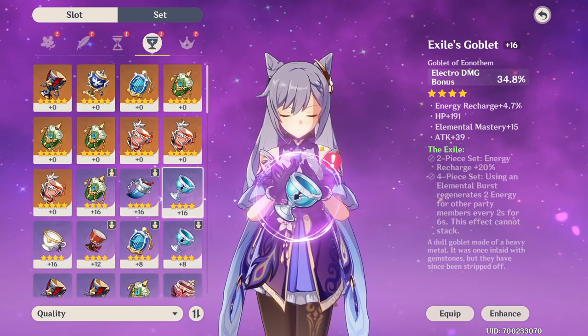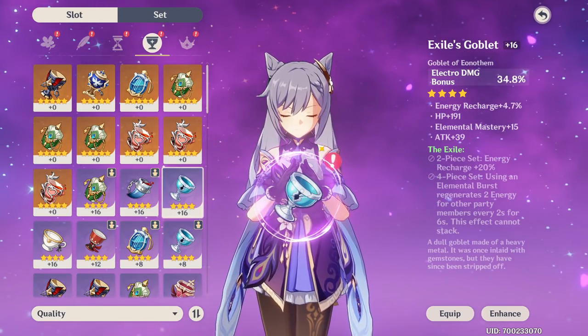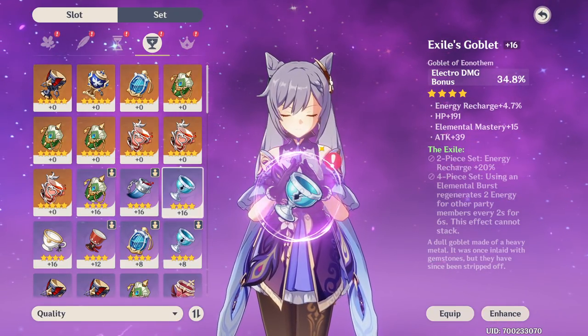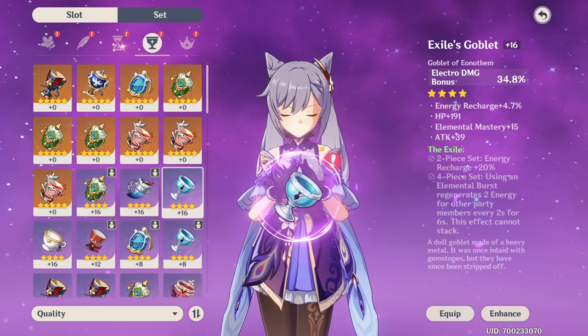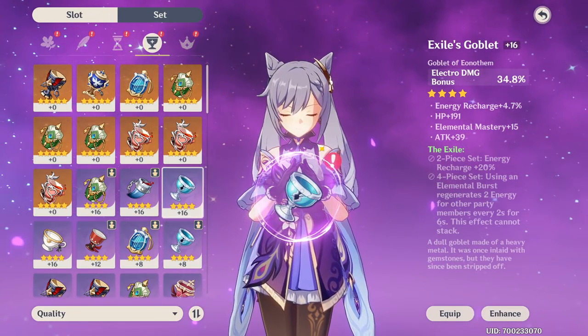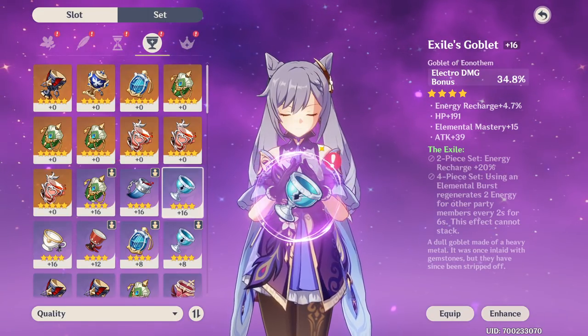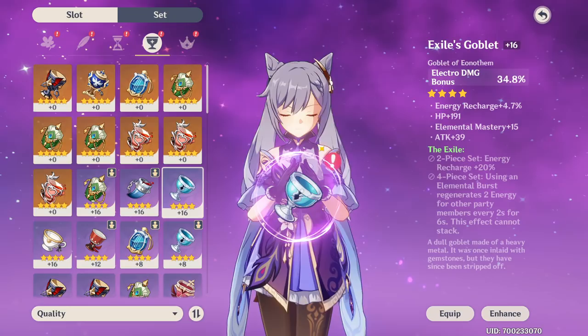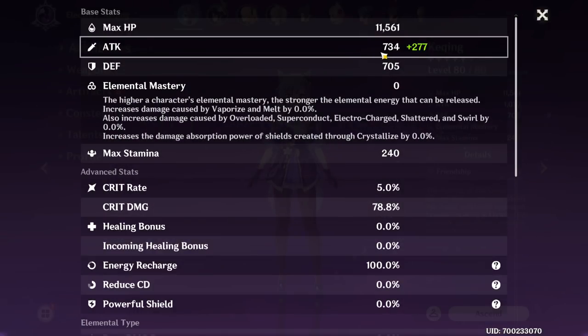She even imbues her basic attacks with Electro after doing her E, so she can do mostly Electro - you'd think automatically Electro Damage Bonus is best. But if you weren't aware, like I wasn't for a while, the Attack Bonus actually just adds on to your base attack. It does not add into all the other artifact attack percents or the attack percents on the substats. It just adds on to your base attack, which you get from your character's level and their weapon. This white number is your base attack.